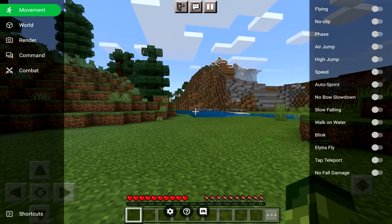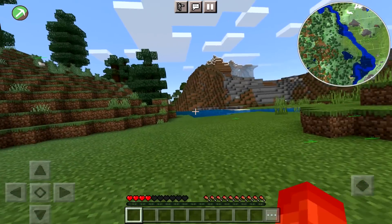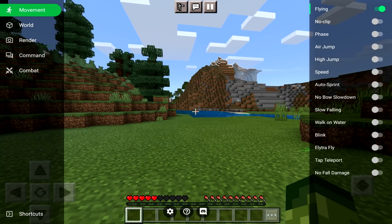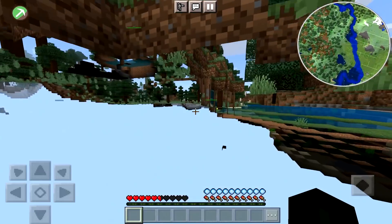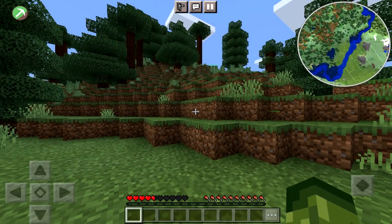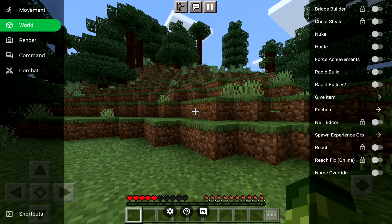Tapping on this button opens a whole range of things. I'm in Survival — if we tap fly, we now have the ability to fly. Be very careful if you're using this in Survival because you're going to get yourself killed. Noclip gives you the ability to go through blocks — it will kill you though, so that's something you don't want to use in Survival. It's pretty much spectator mode, but we're not in creative right now.